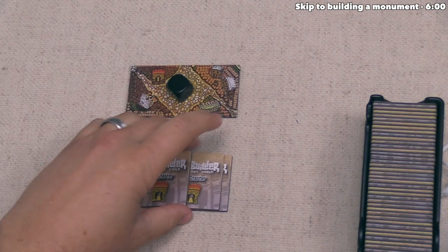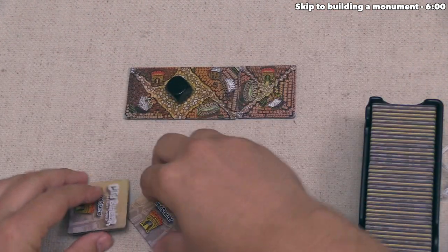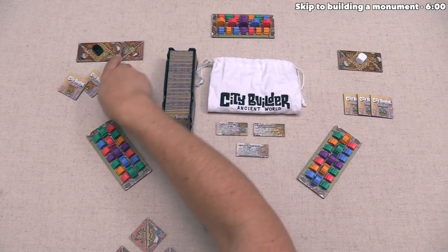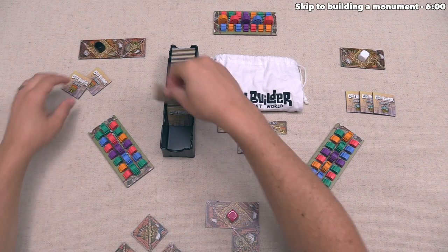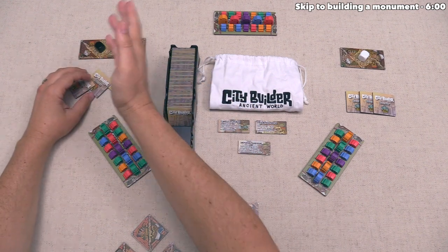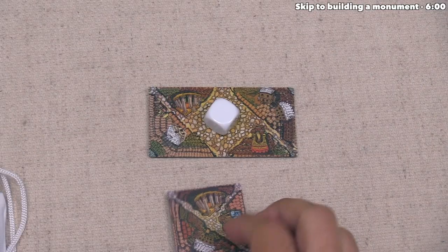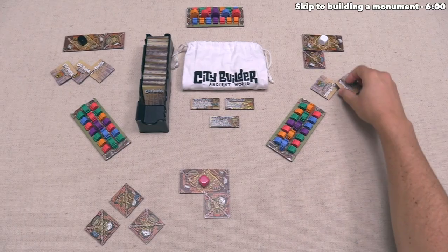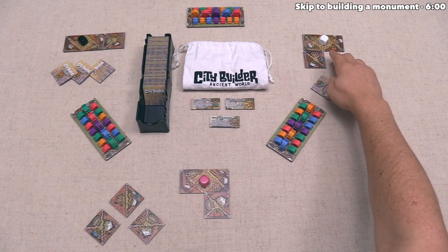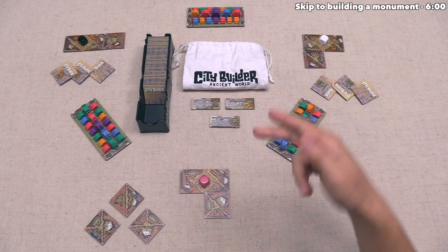The black player places their tile, doesn't have any completed districts, so they move into upkeep. They're not going to discard any tiles, so they draw a third one — that finishes their turn. The white player then places their tile, has no completed districts either, and simply draws one tile.